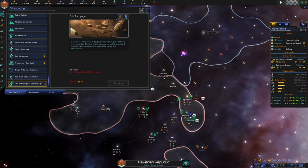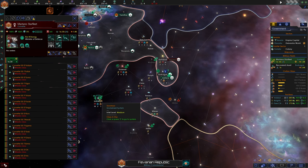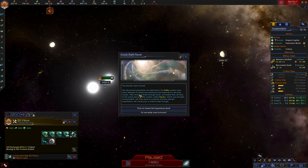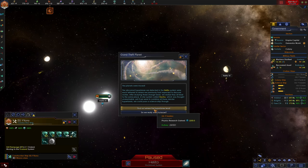We know about the timed project - we are moving our construction ship to the Siddhar system. Grand Theft Planet: the abnormal hyperlanes we detected in the Halito system were each tethered to where we previously expected to discover worlds. After studying these strange lanes, we realized they all led to the same place - a star system called Dacha, which was thought to be unreachable. Yet if we combine all these slender hyperlanes, we could pass a science ship through. Of course we want to know. Let's find out where the hyperlanes lead.